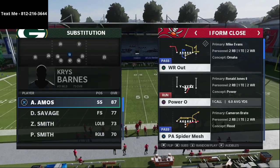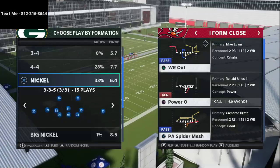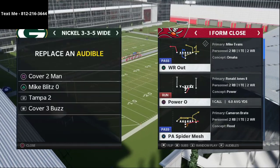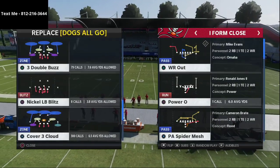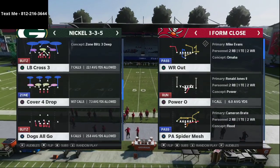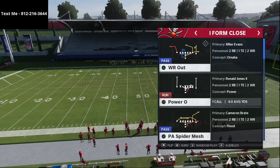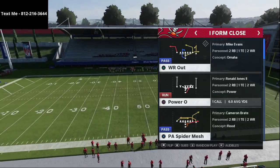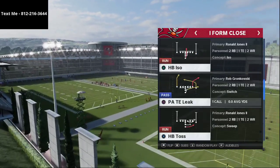We're taking a look at I Form Close today out of the Las Vegas Raiders playbook. I like this formation because it allows you to run the ball, but it also gives you the opportunity to throw the ball if the defense gives you the advantage. I wanted to share one of my favorite passes in the entire game, and that is the PA Titan Leak.